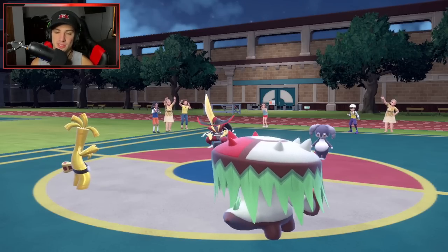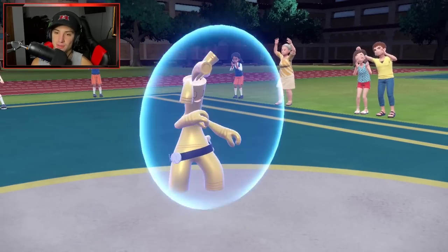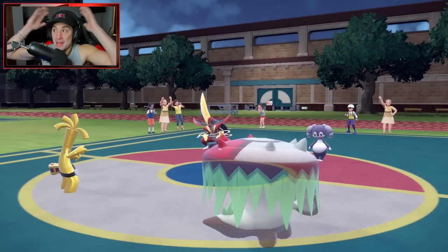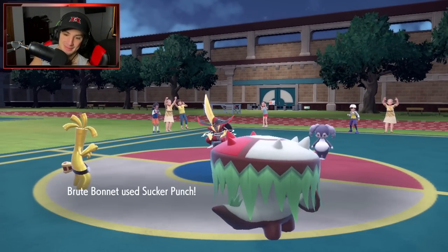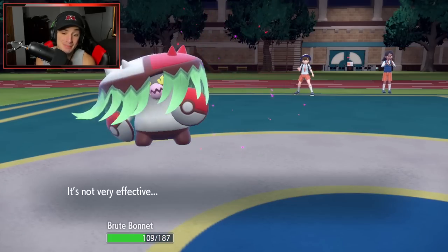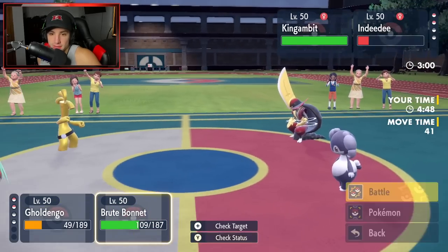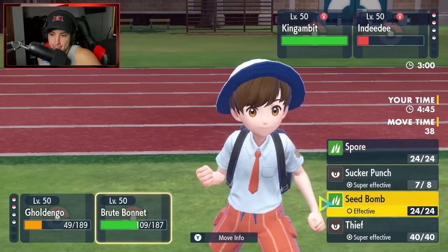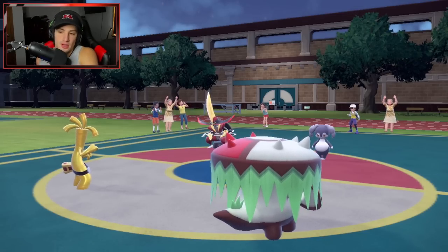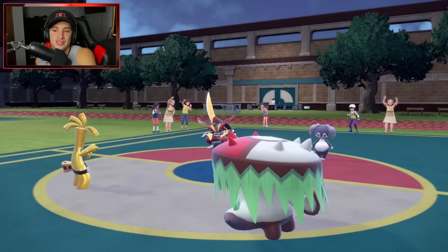If I get rid of Indeedee I can use Spore and go for a double Protect next turn. Gholdengo uses Protect — great. But Kowtow Cleave comes into my Brute Bonnet slot. That really stings. I go for Protect but they read it, and no double Protect for us — RNG is not on our side.